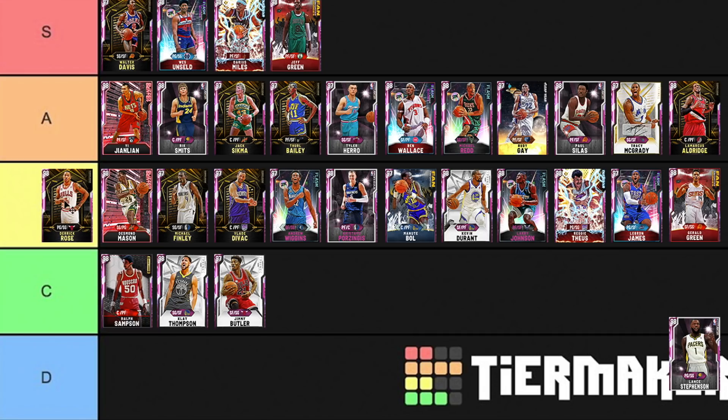Derrick Rose — B tier. I actually do like this card and it's going to be in the same tier as Westbrook and similar cards. Lance Stevenson — A or B, I'll put him B. I do like Lance, I think he's a really nice card, but his pink diamond isn't much better than his amethyst apart from playing point guard. He can do everything — shoot and play defense — so he's going B.